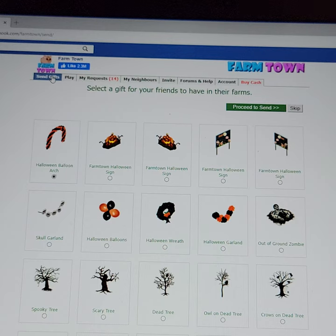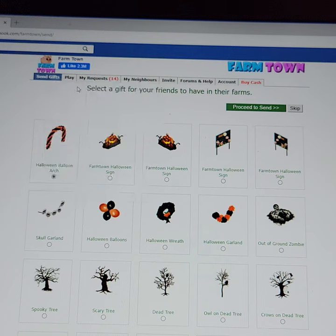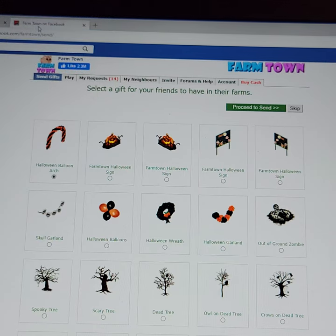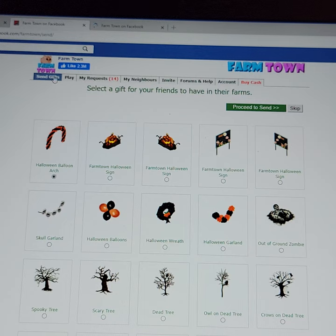Do the same thing again up here where it says Send Gifts — right click on it, select Open Link in New Tab, and then you will have two tabs up at the top. There you go, one and two. Click on the one that just opened, go down, click on Send Gifts with the right button, open new tab, and there you've got three.